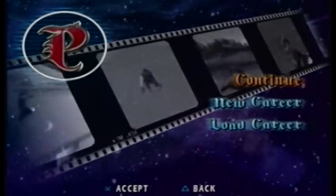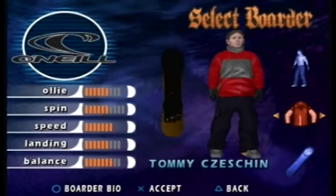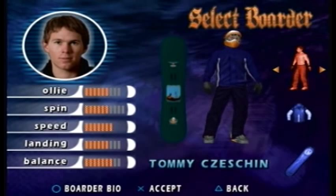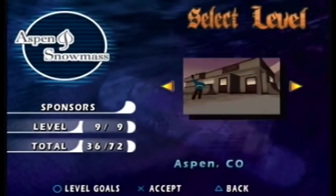Hey, I'm back with Sean Palmer. This time it's episode 5, level 5, Snowbird. It's been another two levels, so it's time to show off the last outfit, and of course, another board.